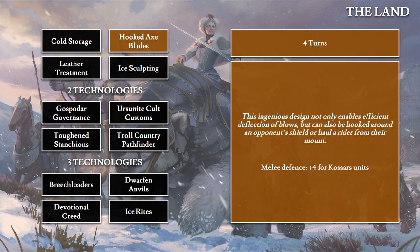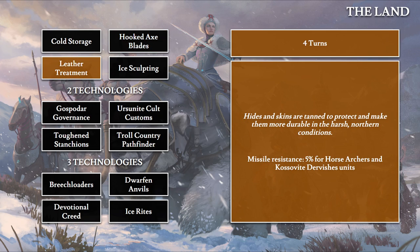Moving on to Hooked Axe Blade, also four turns: 'This ingenious design not only enables efficient deflection of blows, but can also be hooked around an opponent's shield or haul a rider from their mount.' This provides all Kossar units with plus four melee defense. Then Leather Treatment, also four turns, gives plus 5% missile resistance for horse archers and Kossavite Darvishes — the two cheapest cavalry units.